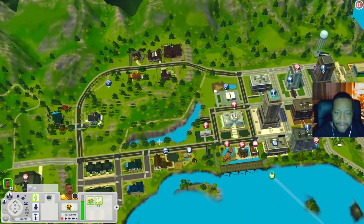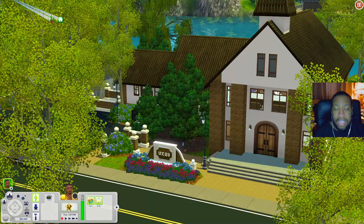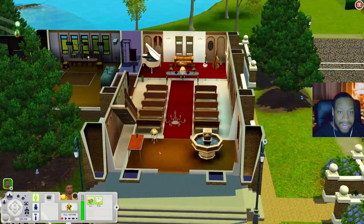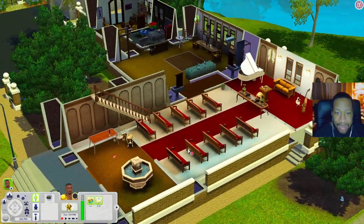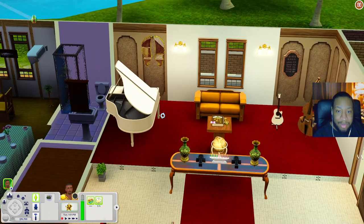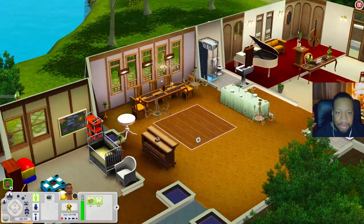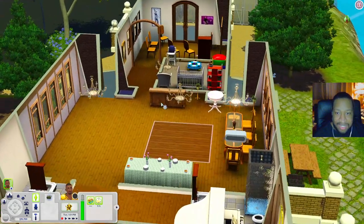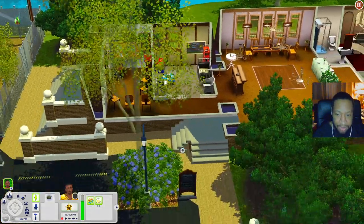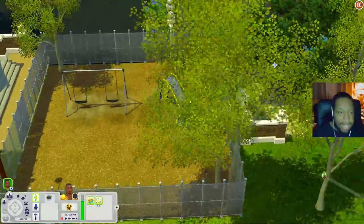Let's check out the Scotch Hollow Worship Center. It looks really nice — I imagine you can get married here. When you come in there are pews, a piano, guitar and bass, a buffet table, dance floor, tables, a bar, a little kids room with a crib and activity table and a high chair, a meeting room, a parking lot, and even a little playground out back with a swing and slide.